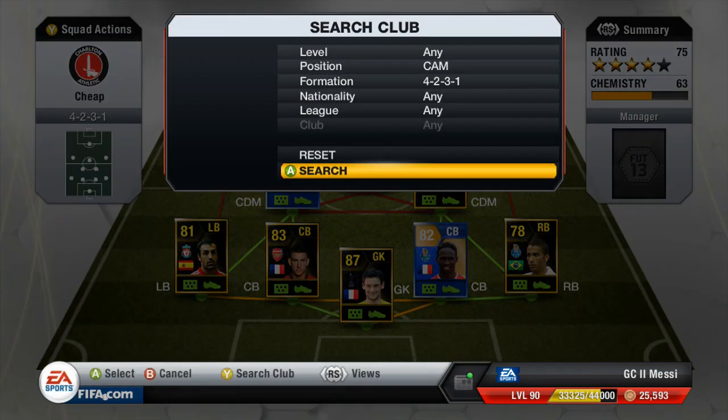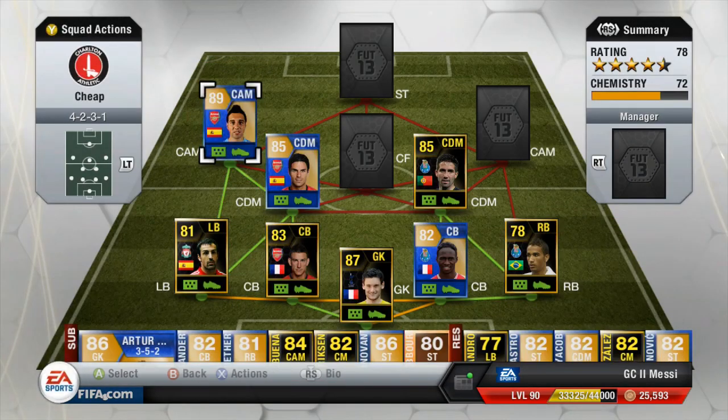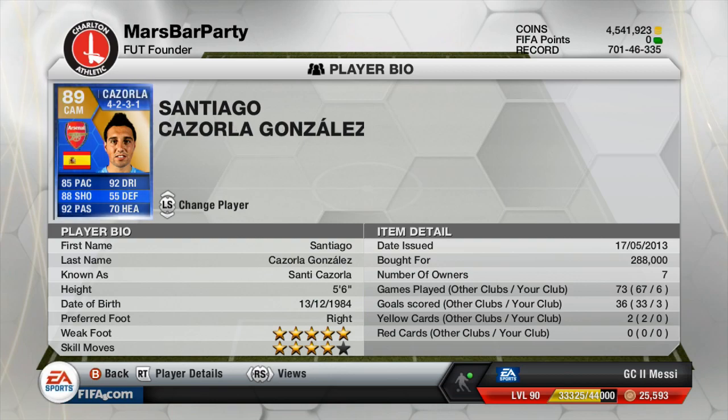The left CAM is going to be an 89-rated player, which is Santi Cazorla, and he cost me 288,000 coins. That five-star weak foot is unbelievable though — got so many assists, scored a fair few goals as well from the left-hand side. He's got all-round stats and that 92 passing is very very nice to have.